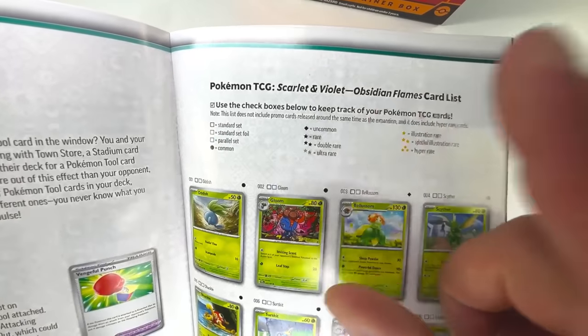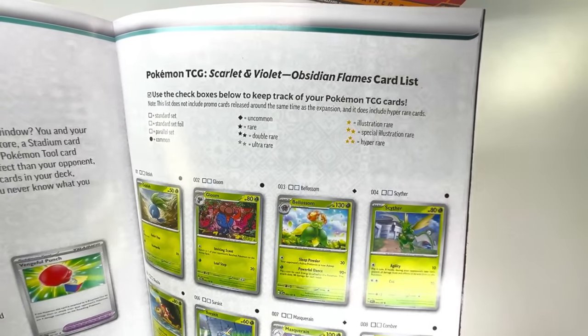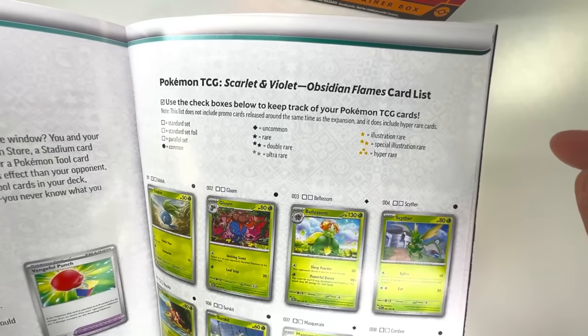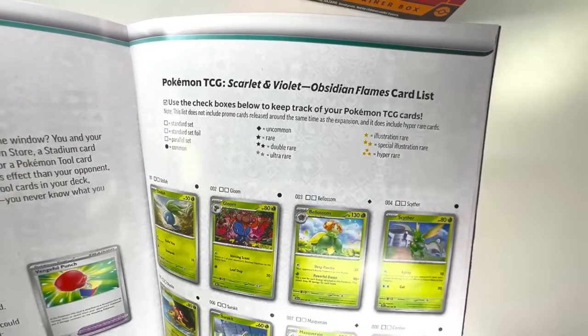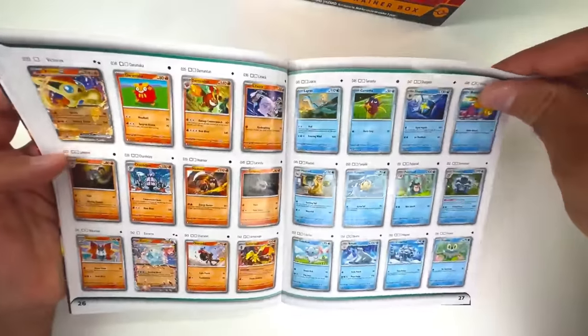A quick refresher: Double Rare is going to be two Black Stars, Ultra Rare is two Silver Stars, Illustration Rares are one Gold Star, Special Illustration Rares are two Gold Stars, and then the Hyper Rares are going to be three Gold Stars. The rarity tiers have changed up in Scarlet and Violet, and there are going to be some regular EX cards thrown in here.